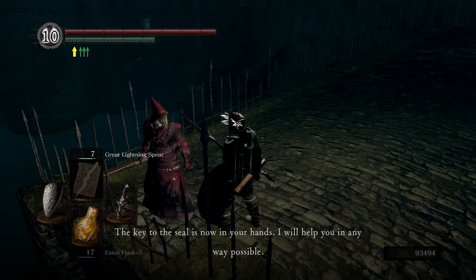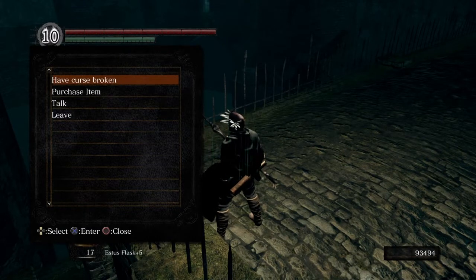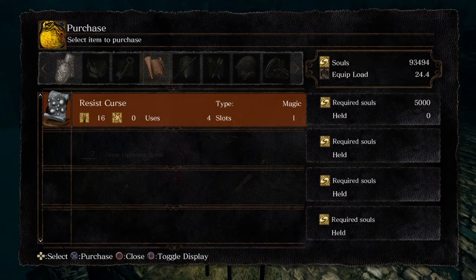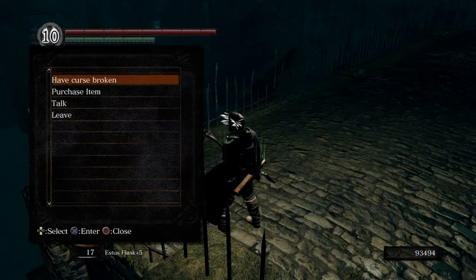Ingward says the key to the seal is now in our hands and he will help in any way possible. If you're cursed, one option for getting uncursed — other than using the item that breaks curse, which you can buy from the female undead merchant — is to just have him break it. You can also purchase Transient Curses from him, as well as Resist Curse, a sorcery of the remedician that sacrifices humanity to undo a curse.